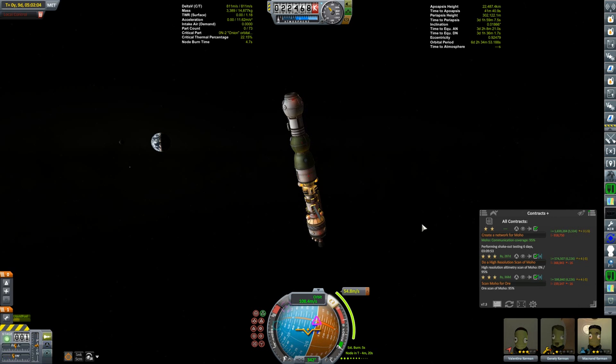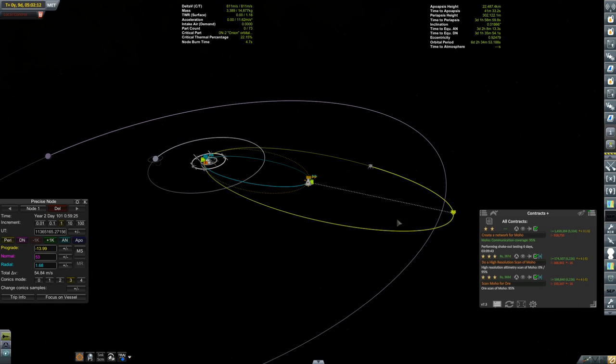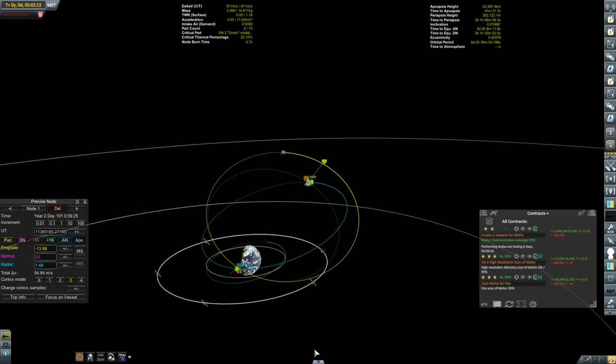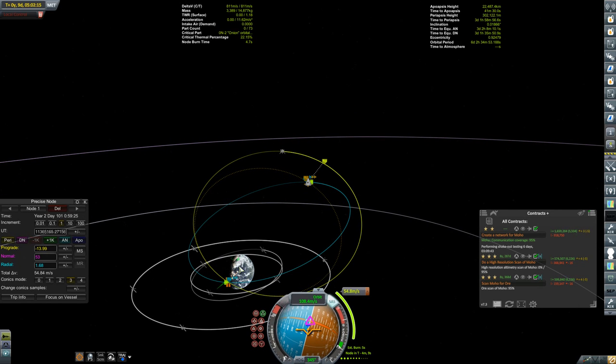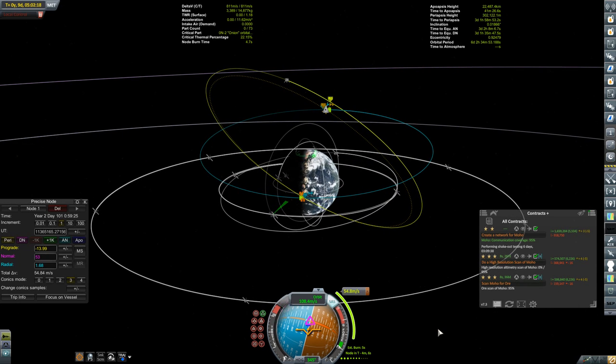We've got a lot of other things to do in the meantime — a lot of hopping between different missions. And we're starting off here with the Korion 1, which is still a couple of days away from its rendezvous with the defunct Minmus Driller 2.